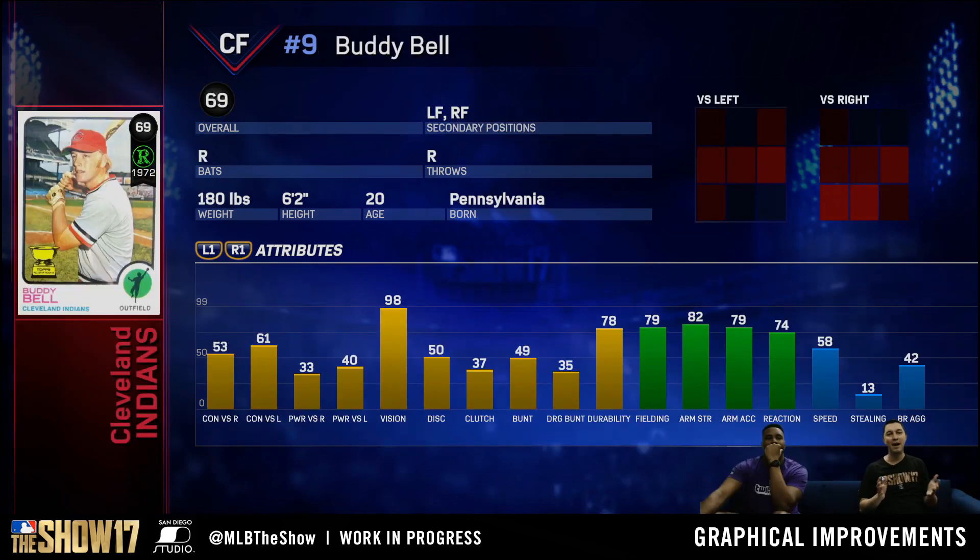The next flashback we have is a 69 overall Buddy Bell. Personally I haven't really heard of this guy before, but he's a 69 overall flashback. Hitting stats aren't too good; he has some good vision though — 98. He's a center fielder and this is his rookie card, so perhaps there's a better version of him in the game somewhere, but for now we'll just have to wait and see.